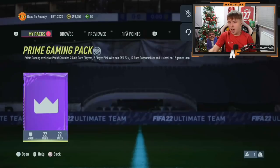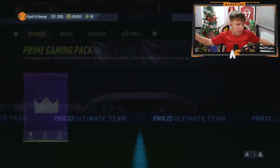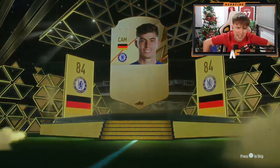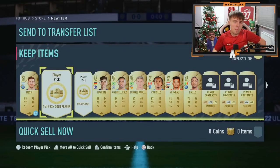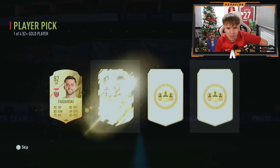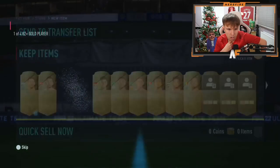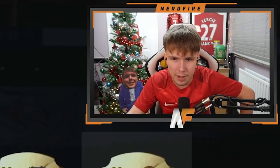Shout out to Brad — prime gaming pack number three. These are the better player picks so if we can get something good that would be great. Outside of the pack it's going to be Olbers, 84-rated now but was 85 last year. Onto the player picks: first one is an 83 Hoiberg, and player pick number two — that's definitely the worst one we've seen so far.